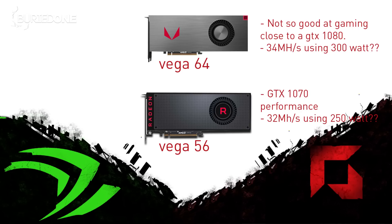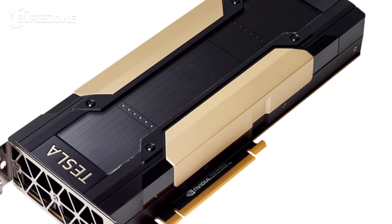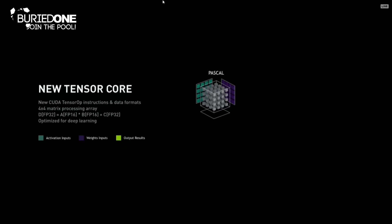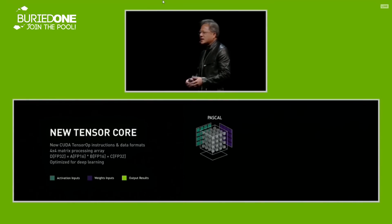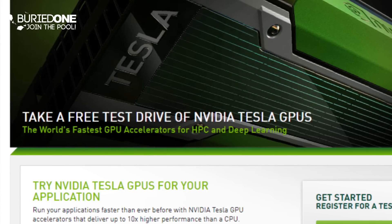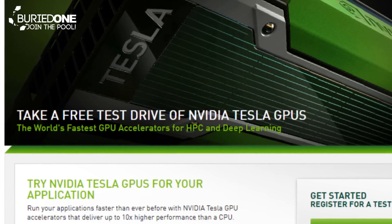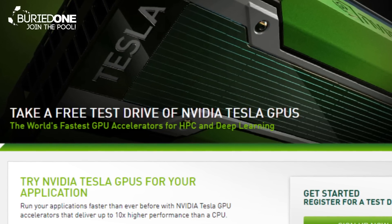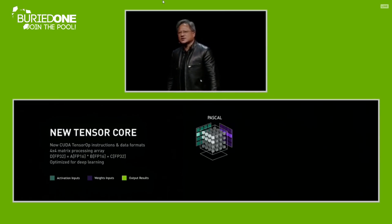NVIDIA already has a Tesla V100 — their latest chipset with 12 nanometer technology and Tensor Cores, which is also something new. I'm not really sure what it's going to do on cryptocurrency mining. I even applied on the NVIDIA website to try out a Tesla V100 and get some benchmarks, but I don't think they're going to respond because they probably don't want cryptocurrency mining on their $18,000 cards.